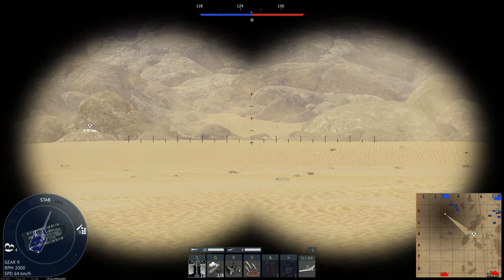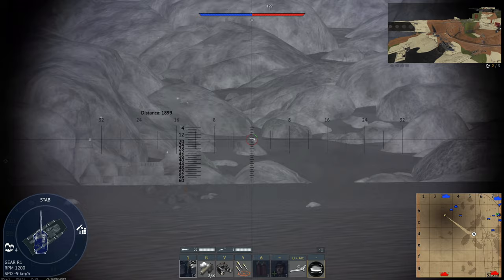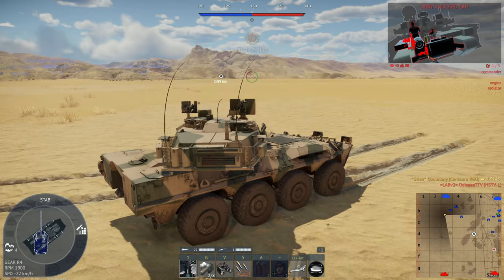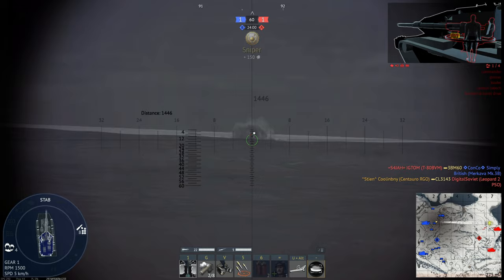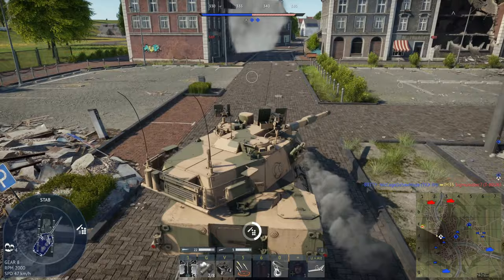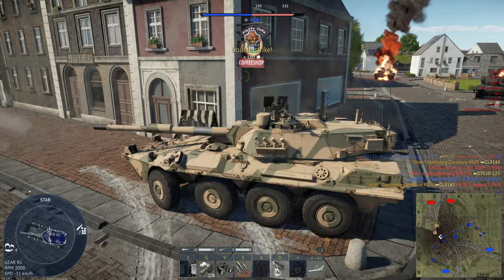Now let's get into its strengths and weaknesses. First, it has an excellent reload rate that can be as low as five seconds depending on crew skill. Second, it has an excellent 120mm cannon with up to 589mm of armor pen with its CL3143 APFSDS shell. Third, it has great Gen 2 thermals on both the gunner's and commander's optics. Fourth, it has very good gunner's optics with 8 to 12 times zoom. Fifth, it features a top-mounted .50 cal HMG, a 7.62mm LMG, and a coax LMG.